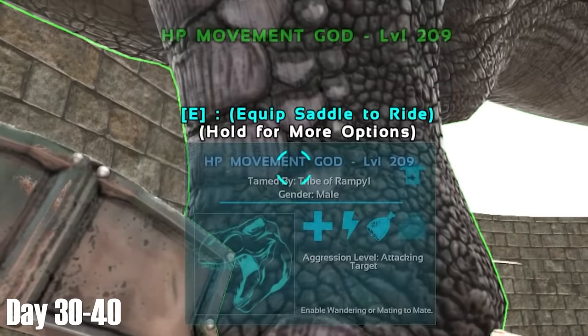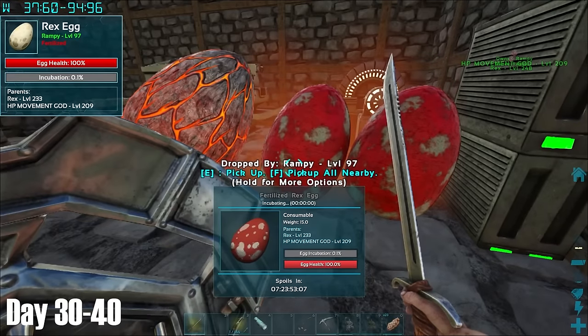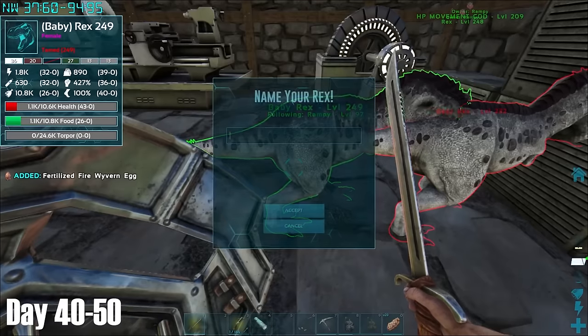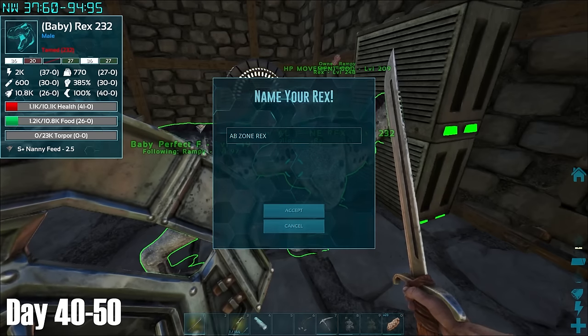With mate boosted Rexes now a thing, I immediately started breeding them as well as my fire wyvern pair. The first Rex that came out was actually a perfect female, as it had the best melee stat and the best HP stat. The other one was a male with the second best HP and melee stats, so I decided I would raise this one also and use it to explore some of the caves I had already seen, such as the Aberration Cave.